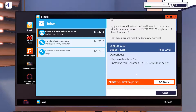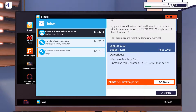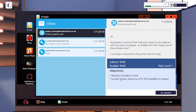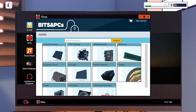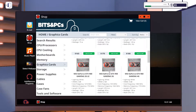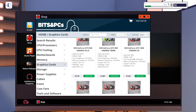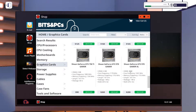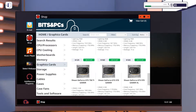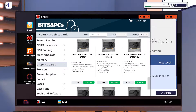Broken graphics card. Can we go ahead and buy the parts, probably under Shop? What exactly did we need — GeForce GTX 970 Gamer or better. Graphics cards. Was it a 970? What if we just hook this guy up with a 1050 Ti? I'd be going broke just so this man could have a great graphics card. How much are they paying me? $260 — we'll send it.